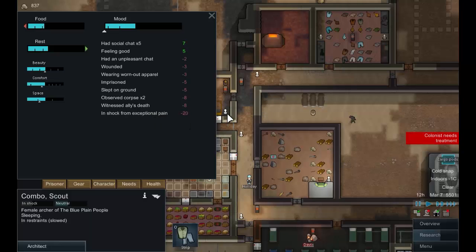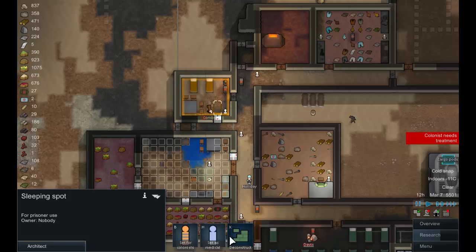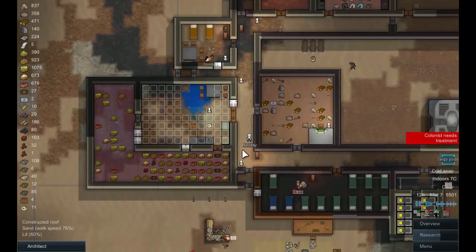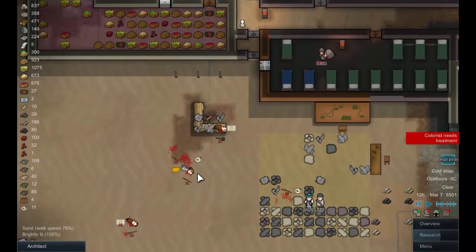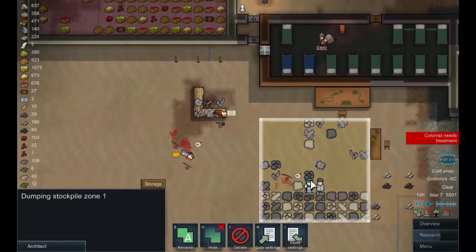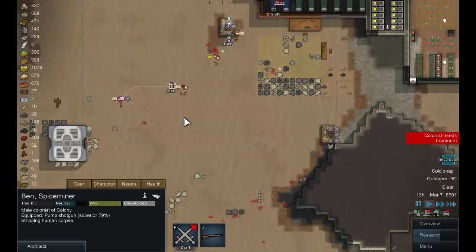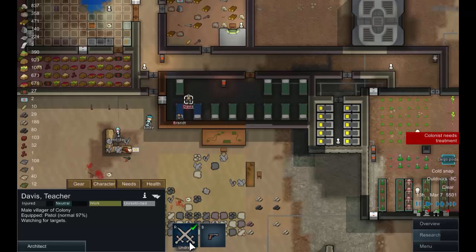It annoys me they keep putting them on the floor — let's do something about that, deconstruct those. Can we assign? I don't think I've made a mistake but we shall see. Undraft you guys — lucky you're going to need to do some treating. Let's get these people stripped. The enemy is once again fleeing — he doesn't know when to take a hint. Strip this guy, Davis undraft — you need to get into the next bed. Lucky's on his way to treat you guys.